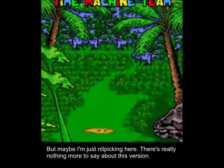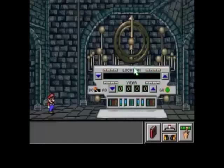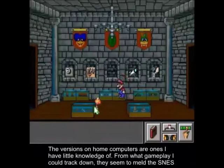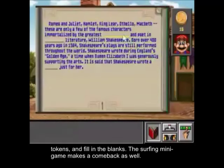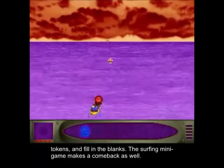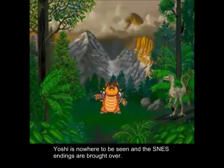There's really nothing more to say about this version. The versions on home computers are ones I have little knowledge of. From what gameplay I could track down, they seemed to meld the SNES version with the point-and-click computer versions of Mario is Missing. You set the time machine manually, take down Koopas for tokens, and fill in the blanks. The surfing minigame makes a comeback as well. Yoshi is nowhere to be seen, and the SNES endings are brought over.